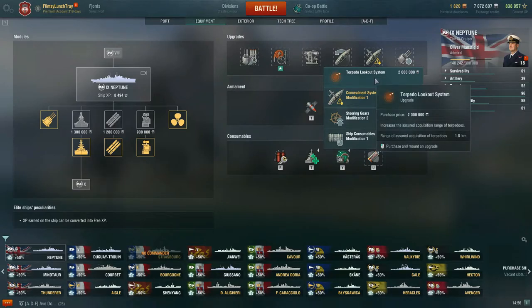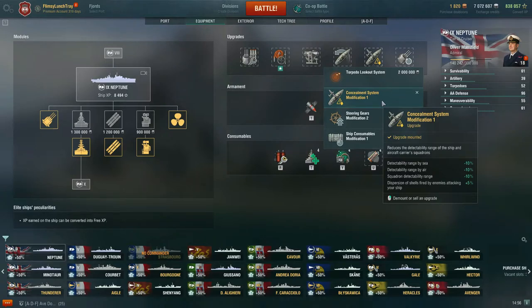For slot five, I recommend Concealment System Modification 1 — you really want to work on concealment for the light cruiser line. Neptune is no exception given how squishy she is, and the smaller your concealment radius the better. Your stock surface detectability range is 13.14 kilometers. This modification reduces detectability range by 10% by sea and air, and also increases dispersion of shells fired by enemies targeting your ship by 5%.